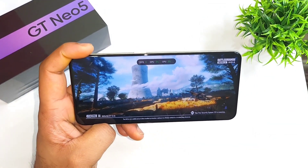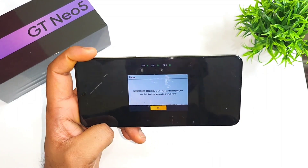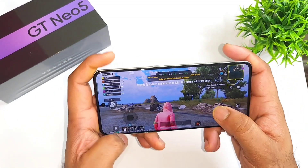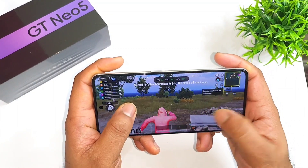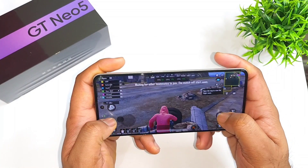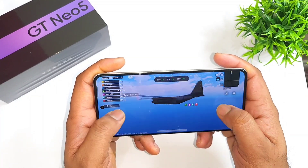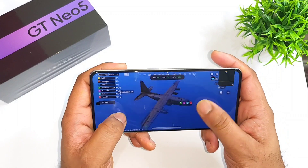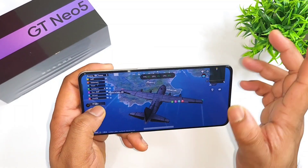This is an overall quick demonstration of the default graphics settings, which a lot of users have been asking about. I just noticed a couple of frame drops happening — it dropped to 54 FPS. I'll definitely be uploading default graphics settings gameplay reviews for other games as well.